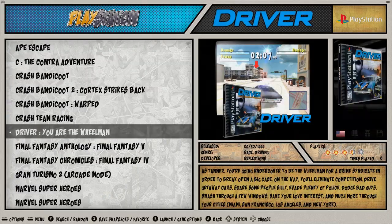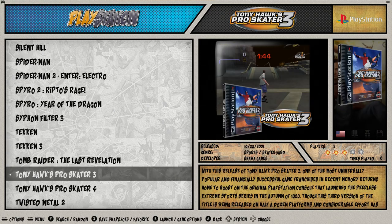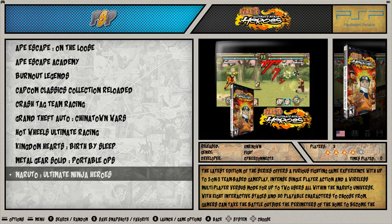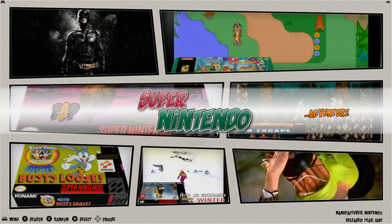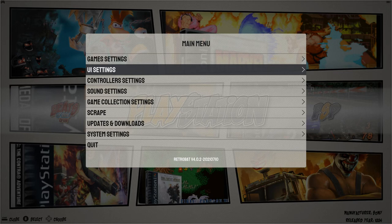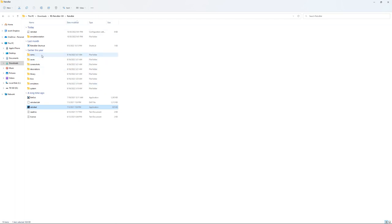PlayStation — not a very big collection, because just like Dreamcast these CD-based games were around 600 megabytes each, so just a small collection there. You can add more. There are some cool PSP games — again depending on what kind of computer you're running, but if you have more than a $300–$400 laptop or desktop you're going to be able to run these no problem. Super Nintendo — all of them. Some of the other collections aren't showing up just because of the theme. Other themes like Art Flicks and Epic Noir work just fine.